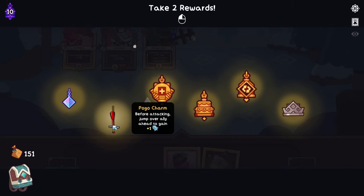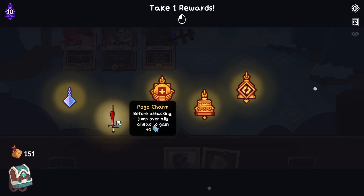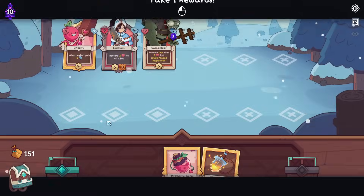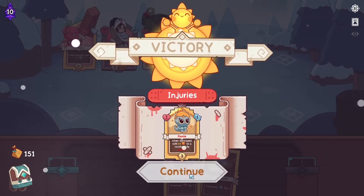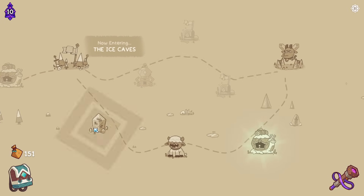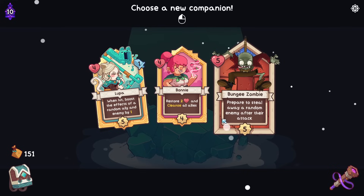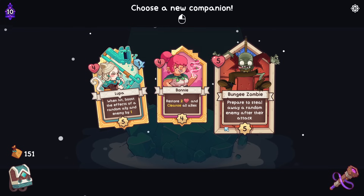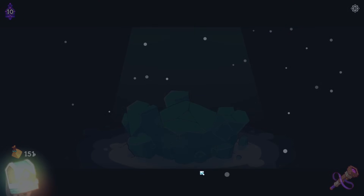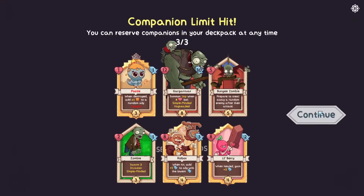Before attacking, jump over ally to gain one attack. Interesting. The Nova line in this run - it's just every run, the Nova line is crazy. It's not fair. Nova - she's always good. That's the problem, you can always see Nova in the lines. Bungee Zombie - prepare to steal away a random enemy after their attack. What do you mean steal away a random enemy? Sorry? Can I get a ruling on that, please?